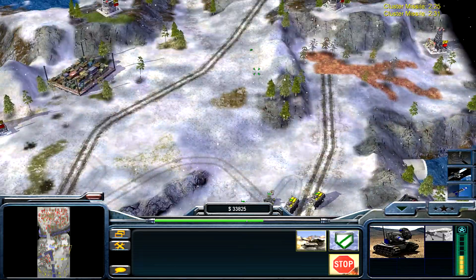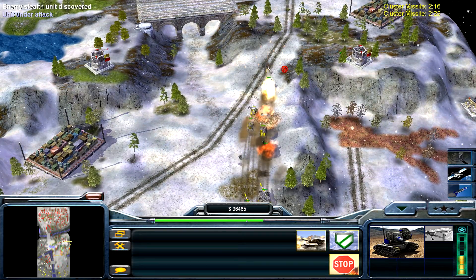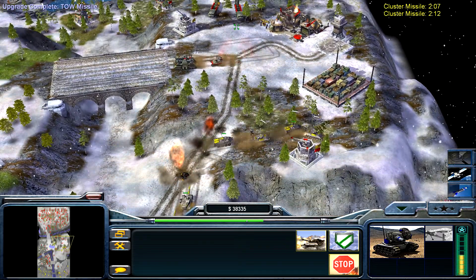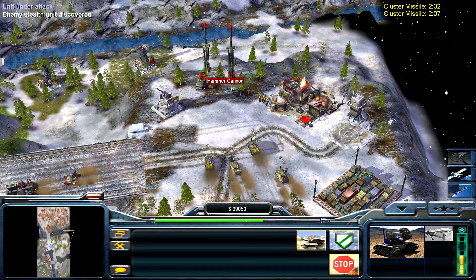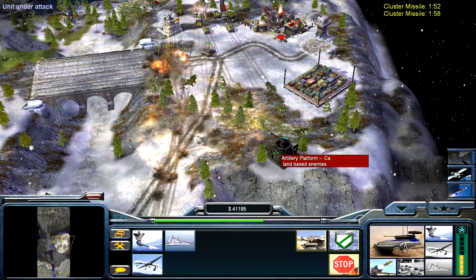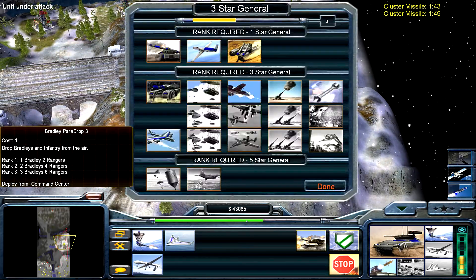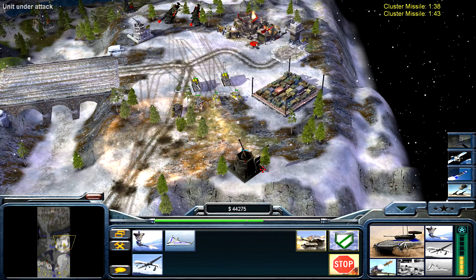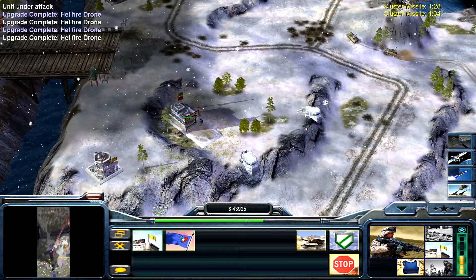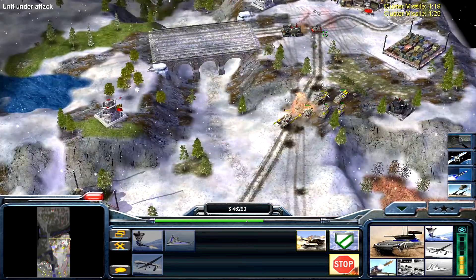The forces I'm using right now are just cannon fodder — shielding — to take out these forces. I don't care if they die, they're not my attack force, just scouting units. Let's take out these cannons first. The hammer cannon — I'm pretty sure they're the ones causing this to go offline. All right, tank destroyer, let's use the super weapon to destroy these two.